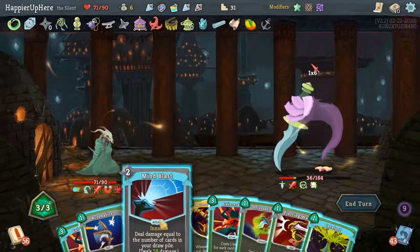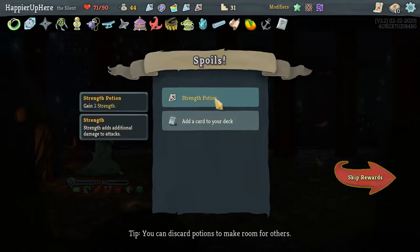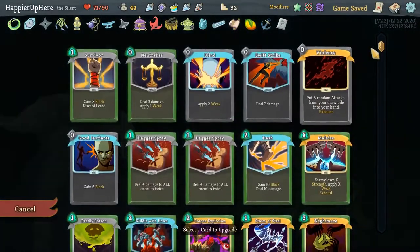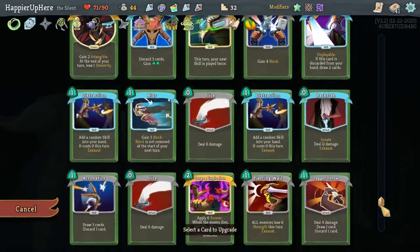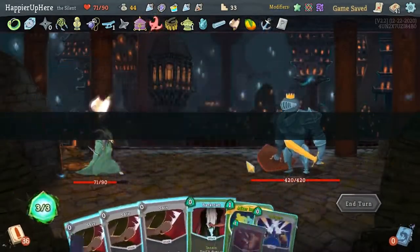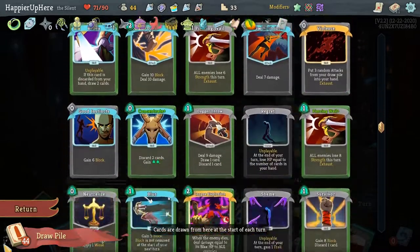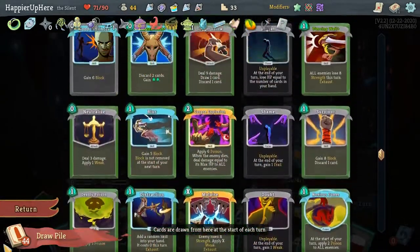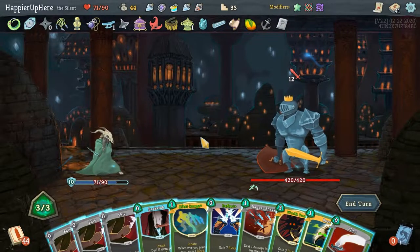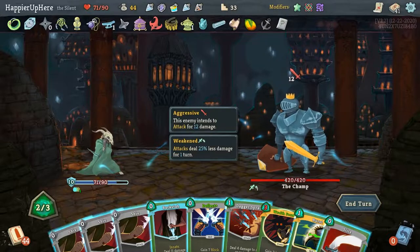Mind Blast for 58 damage — not bad. We got a question card — future card awards have one additional card to choose from. Another Strength Potion and another Piercing Wail which I'll definitely take. What to upgrade next — the other Wraith Form! I think perfecting the next boss fight will purely depend on how fast I get Well-Laid Plans and the Wraith Forms. Well-Laid Plans is not coming up anytime soon. I don't need to play Wraith Form now — good news.